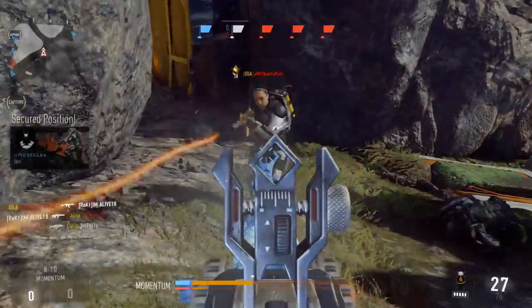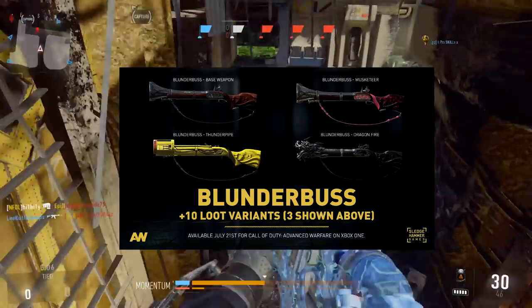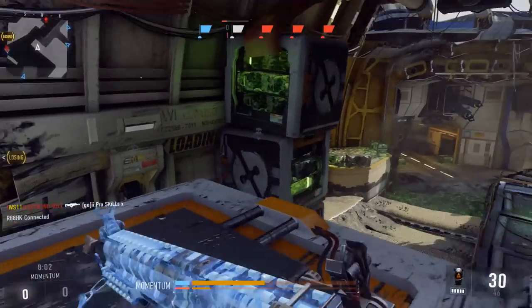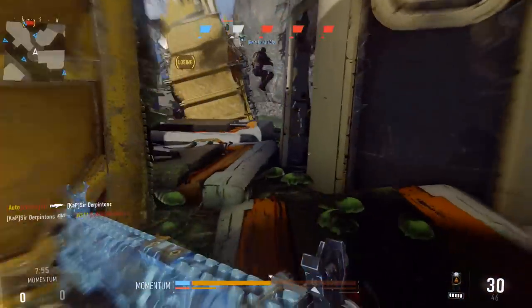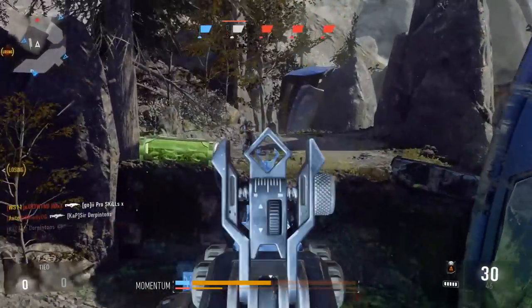Up next is the all new shotgun called the Blunderbuss. The Blunderbuss is a short range shotgun that packs a punch, delivering a great amount of damage up close in a wide spread. It has the drawback of a slow reload speed between the single shots.